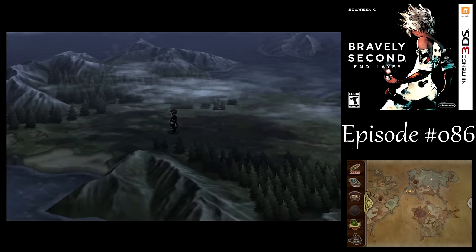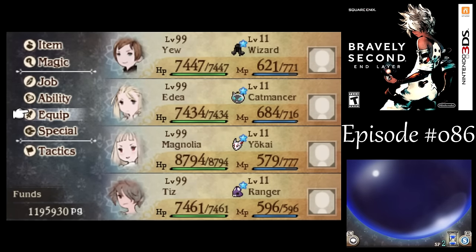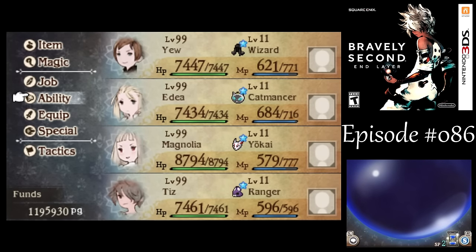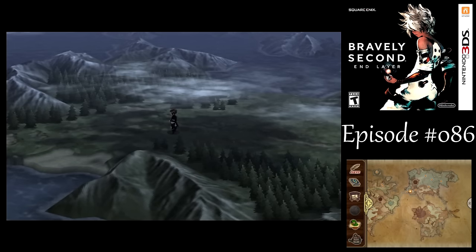I think you can actually steal some stat-boosting items from them with the Prince of Thieves ability. But at this point I don't really care about that. I could max out my stats, but why bother? With Edea, I was thinking about maybe making her a Ninja to get Dual Wield going. But the problem is if I do that, I lose either Noble Eagle or Death Spiral — so I would leave her as is. I don't need that many kills.